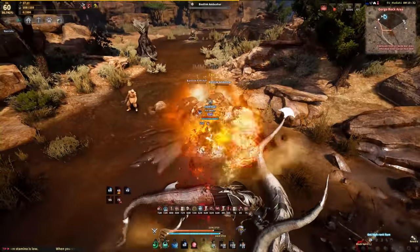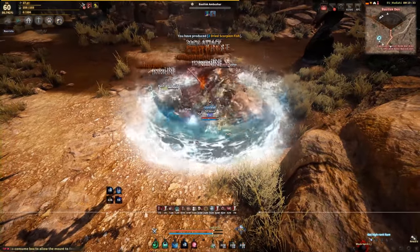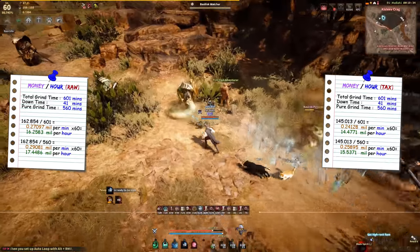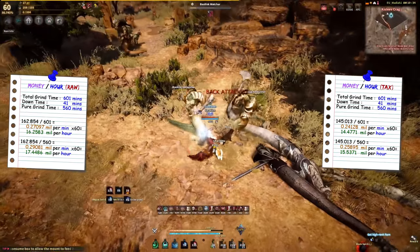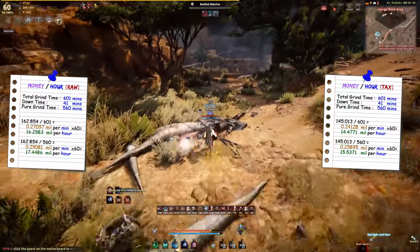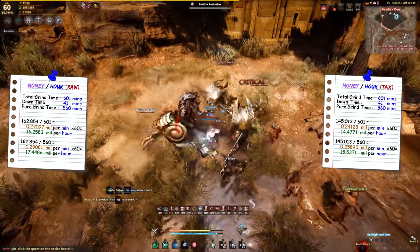Since the purpose of this test was to include downtime, the first result includes the 41 minutes of downtime. With that, the conclusion is 16.2 million per hour if you want to keep everything, and 14.4 million per hour if you want to sell everything to the marketplace. For the second conclusion, excluding those 41 minutes of downtime, the profit is about 17.4 million per hour if you keep everything, and 15.5 million per hour if you sell everything to the marketplace.